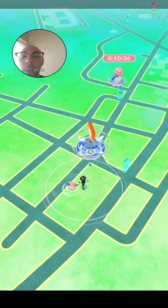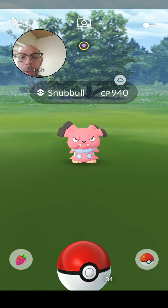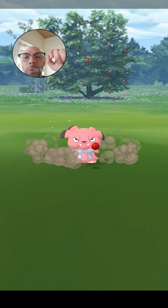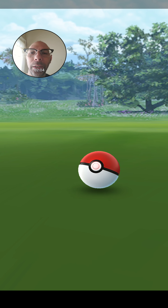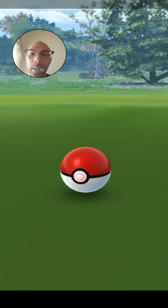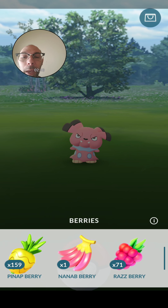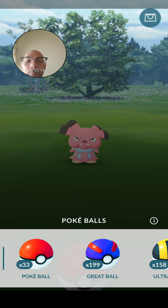In the meantime, let's catch us a little Snubbull with a berry so we can get ourselves a field research task. Here we go. How wonderful. Shall we catch it on the first try? No, we shall not. Let's go back and we shall use a Pinap berry, and we'll just use a bigger type of ball.